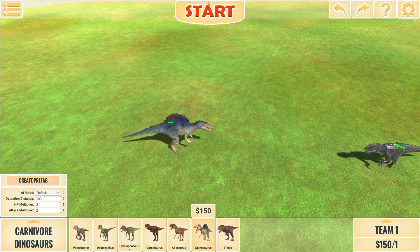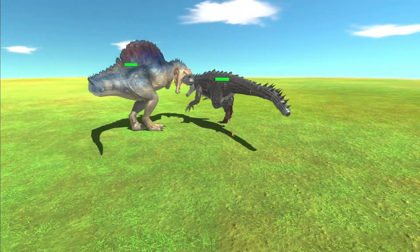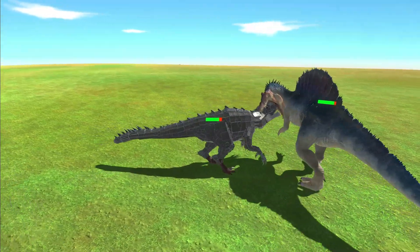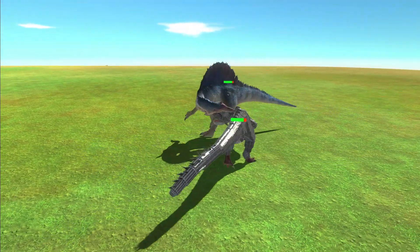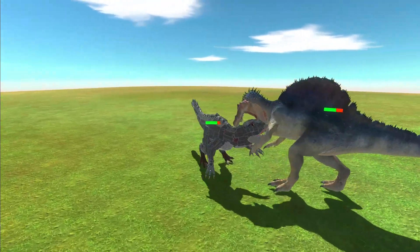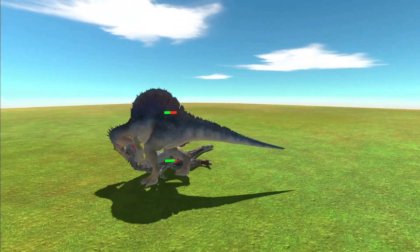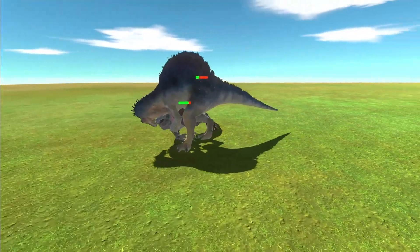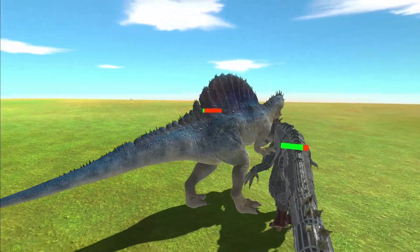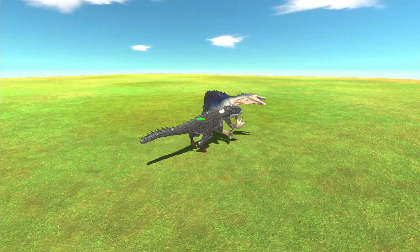Same thing kind of happens with Spinosaurus. Spinosaurus is a bit better because it has a smaller jaw, so it's able to get in there easier. But even then, Spinosaurus still struggles. As you can see right now, Spinosaurus isn't attacking — well, it's trying to but it can't. Though it is knocking Scorpius Rex over, that doesn't really matter because Spinosaurus is about to die. He's pretty powerful against units like this.